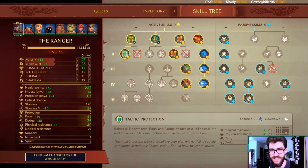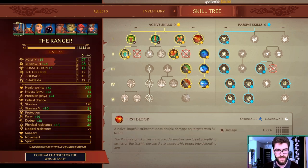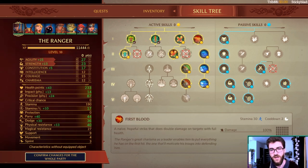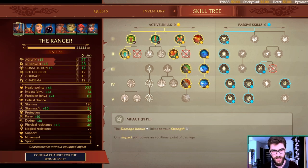The Ranger is your core support character — he's a leader. He casts buffs, does healing, stuns, and occasionally gets the First Blood damage bonus. Remember First Blood also gives bonus damage when enemies are at full HP. You may have to choose between utility and damage — that's the major choice for this character.